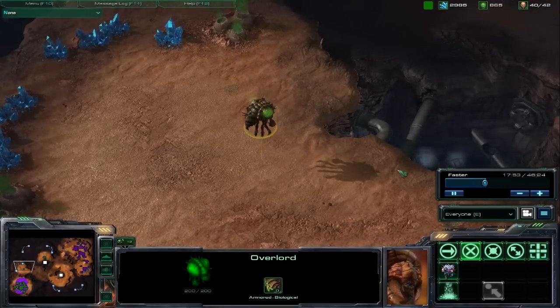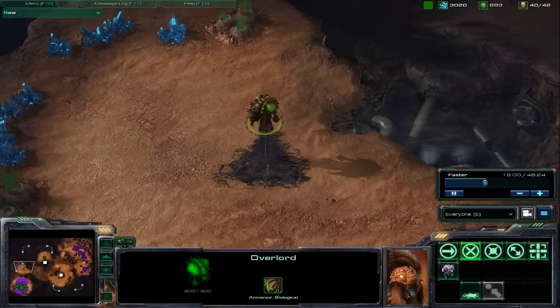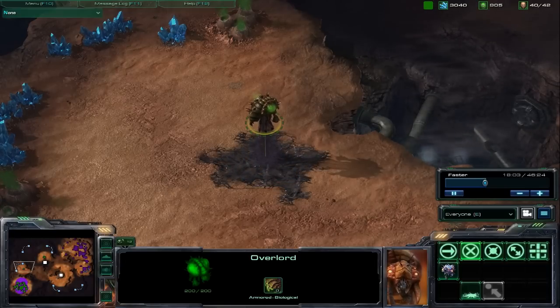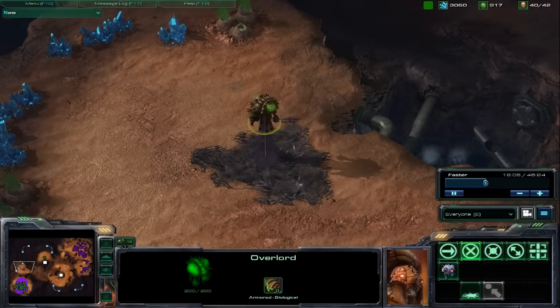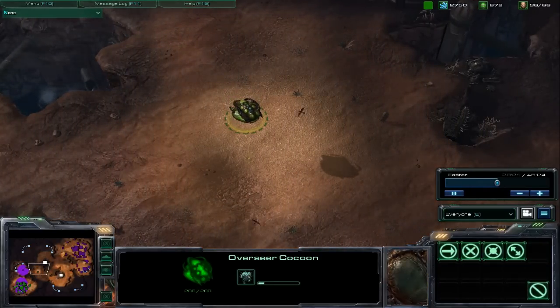Overlords have seen a few changes. They still provide supply, and they can still be used as transports, but now they also have the ability to spawn creep beneath them, which can be handy for quickly setting up and defending a new expansion. They aren't detectors anymore, though, so for that you'll need to upgrade one into an Overseer.